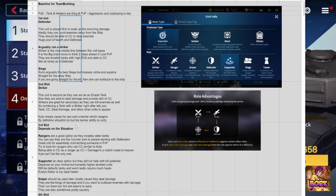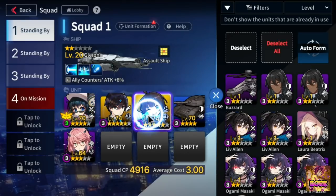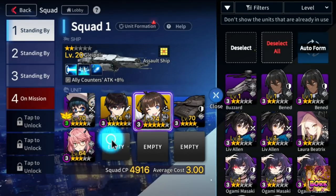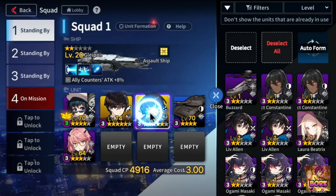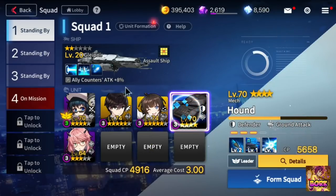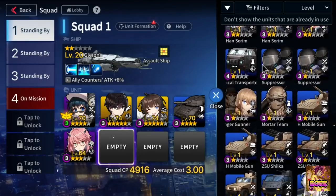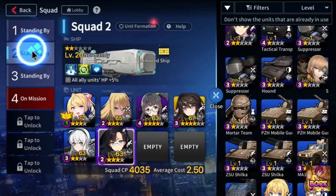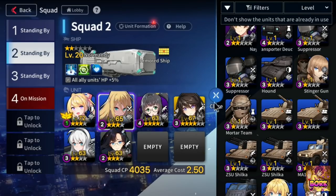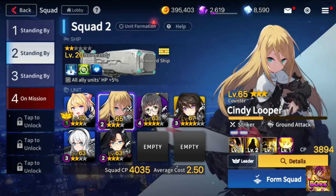The first four slots are the most important — they dictate how your team is going to function. Afterwards it's based on personal preference. If your first four slots are defender, striker, and healer, you're going to be more defensive. If you're running Lingxian, Kyle, two more DPS, and Yang Harim, you're more aggressive and cycling units more quickly. This is also why some units aren't rated as high — their cost is too high to be worth running. With Irie Alfred and Cindy Looper in front, I can constantly recast them as my team flows.